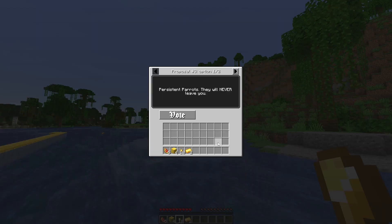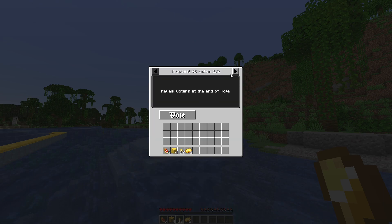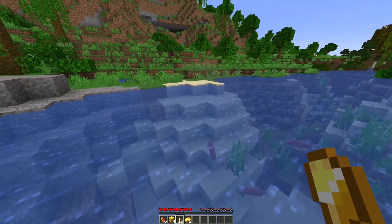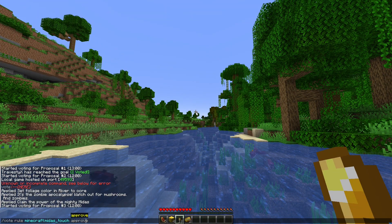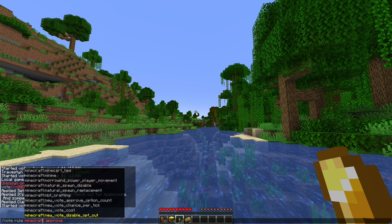Then we'll check some of these other options: persistent parrots — they will never leave you — or reveal voters at the end of the round. That one's not super important in any way, shape, or form. But let's spice things up again. We'll leave Midas Touch for now, but I'm really sick of being in this jungle, so I think we're going to go with Morrowind Power Player Movement.